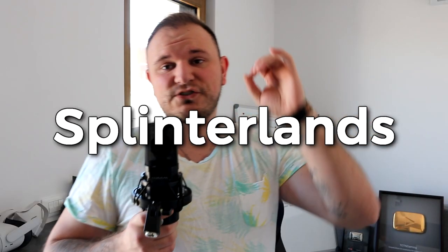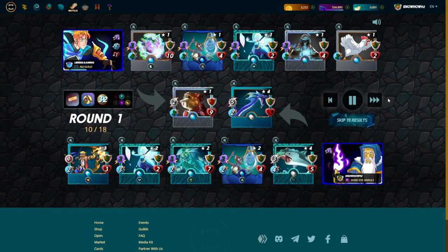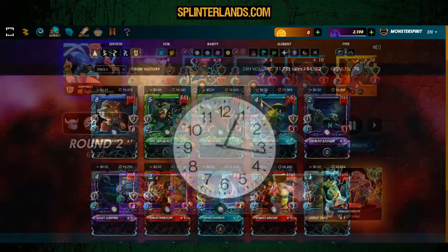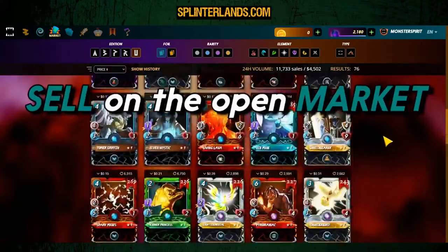Splinterlands is a trading card game where every card is an NFT. You can play it for free and you can also earn for free. Splinterlands is one of the oldest crypto games — they started named Steam Monsters, named for the blockchain where it was created, now known as the Hive ecosystem. It was created in mid-2018 and since then it has grown steadily in numbers of active players, traded volume on the market, and rewards given back to the players. You collect, you battle, you trade, and you earn.